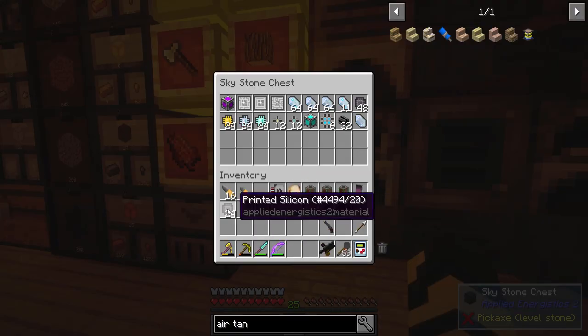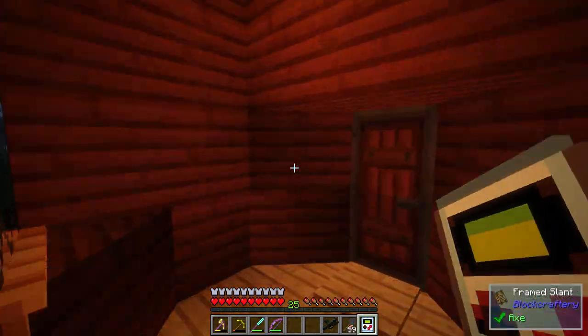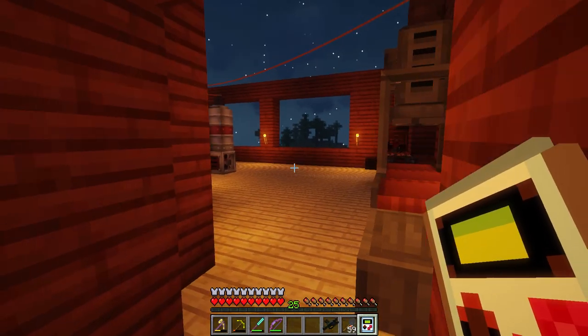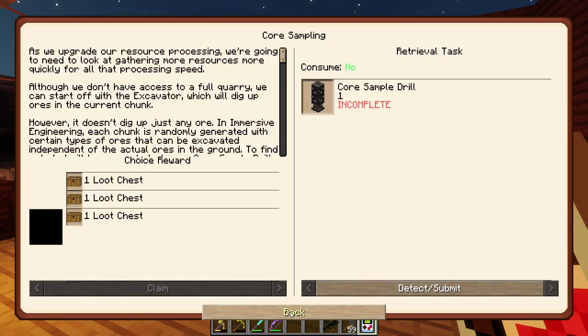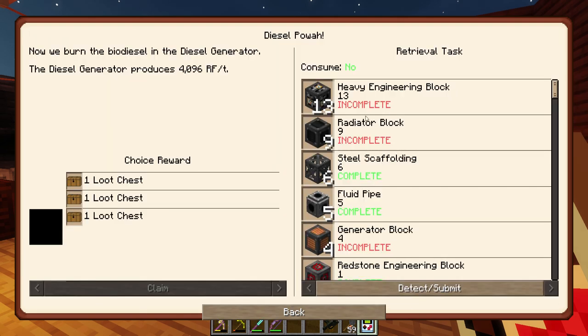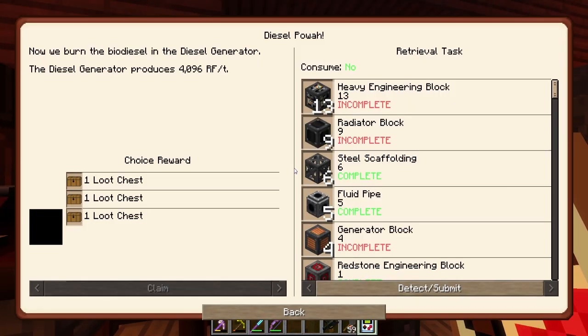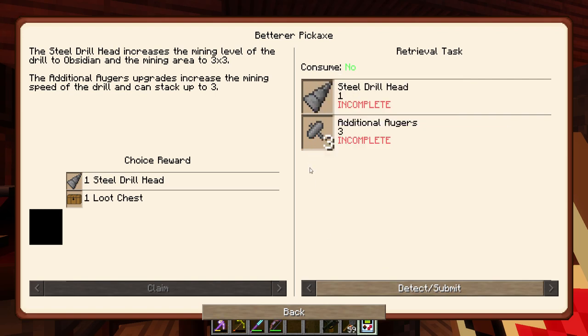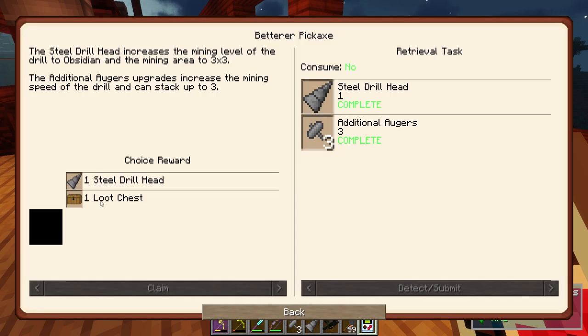I've got a bunch of Applied Energistics stuff — so much of that at this point. I just realized there's a Betterer Pickaxe quest — with the steel drill head and the additional augers, I get that quest as well. So many quests! Because I haven't built any of these large machines yet, I keep getting quests. Let's go to the core sampling — there's diesel power and the diesel generator. I've already completed some of them — I could just make more heavy engineering blocks and more of these other things. I feel I probably should make all these machines at some point.